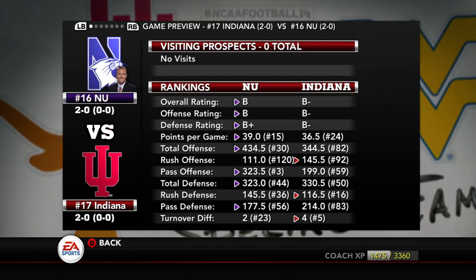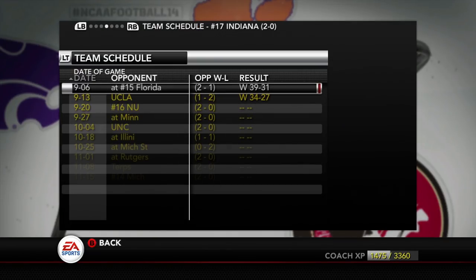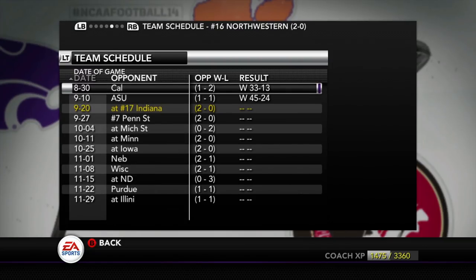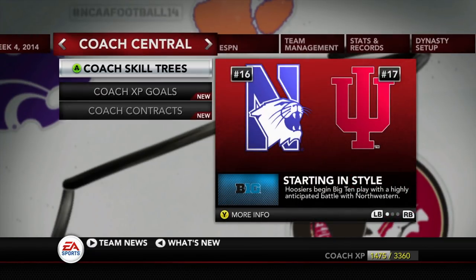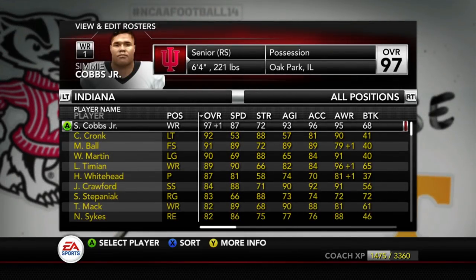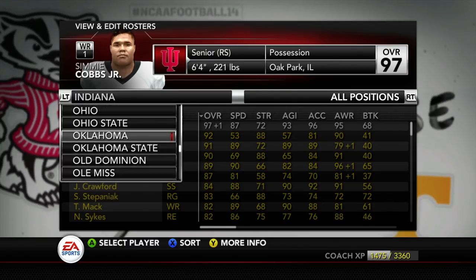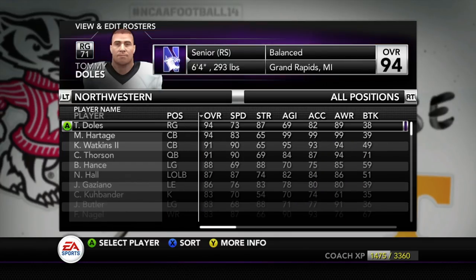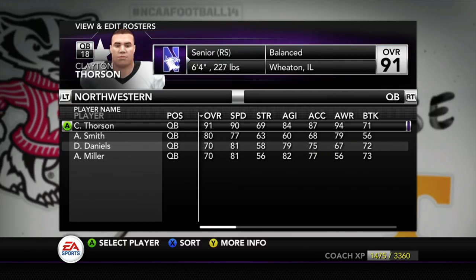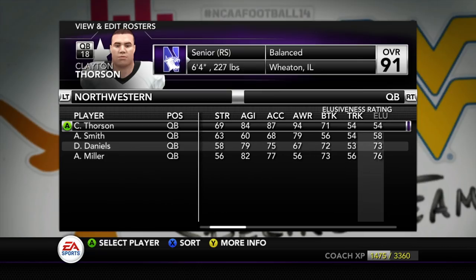My team plays better at home. Let's look at this matchup — they're number 15 in the nation in points per game, so they're gonna be putting up points. Number three in pass offense. One thing I gotta look out for: they have Thorson at quarterback. I believe that's his name — Thorson. He's just coming onto the scene as far as NFL radars within the last few weeks. I was looking at some mock drafts and they have him going pretty high as a dark horse quarterback.